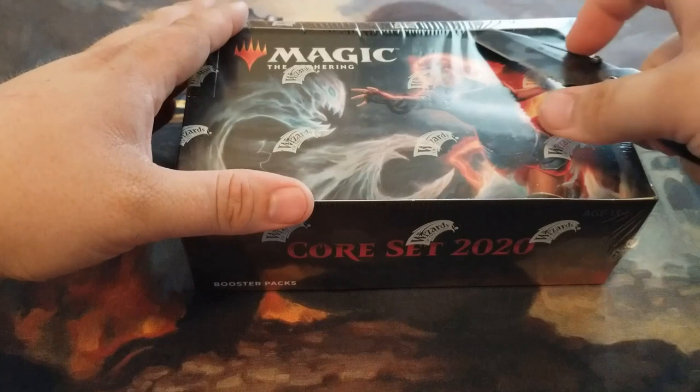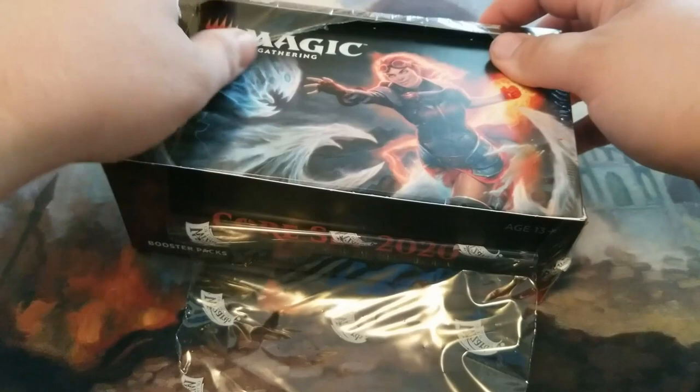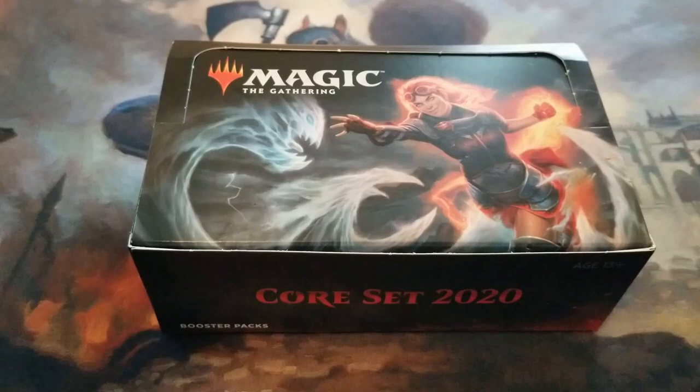I was looking for hopefully Chandra, maybe Leyline of the Void. I'm pretty happy to see the Leylines get reprinted. I don't actually have any Scrylands, so those would be pretty cool to get also.